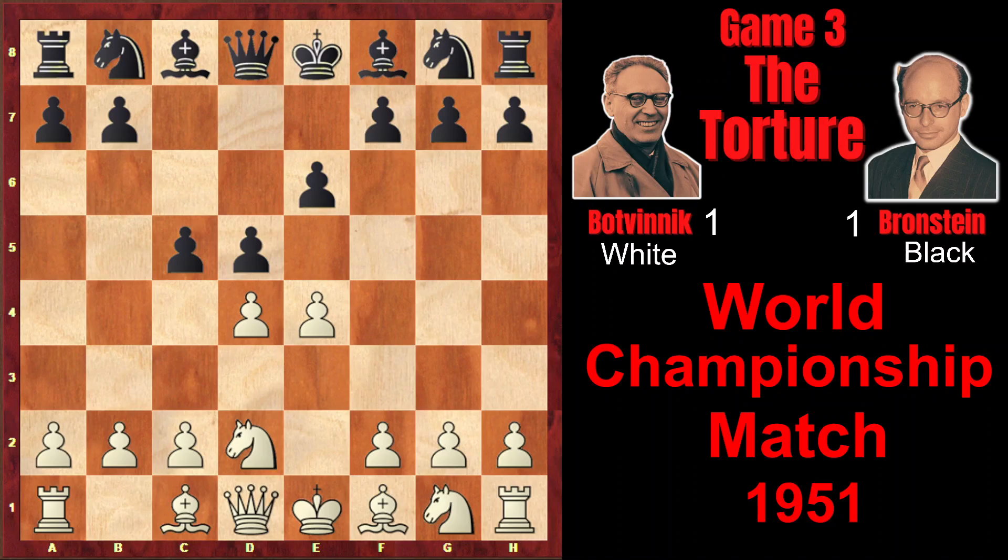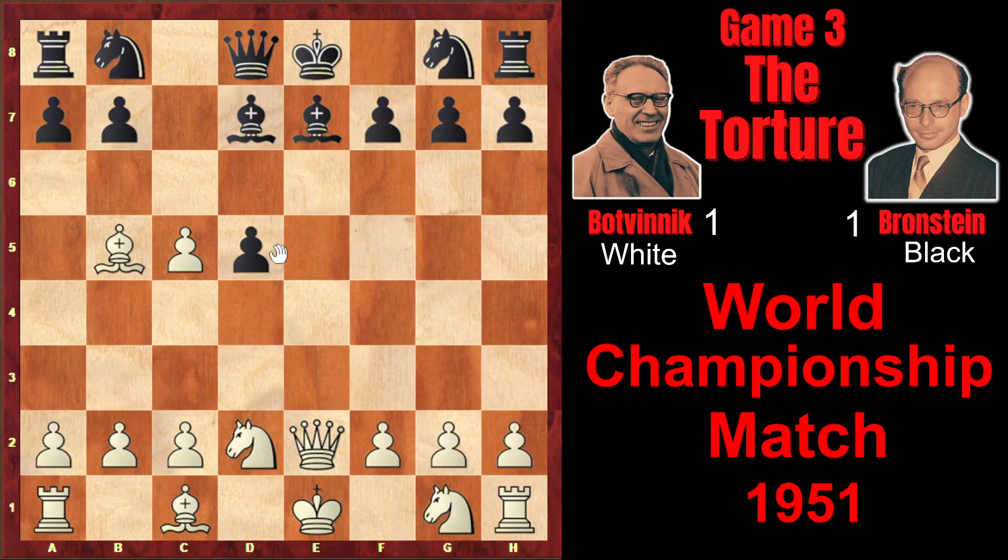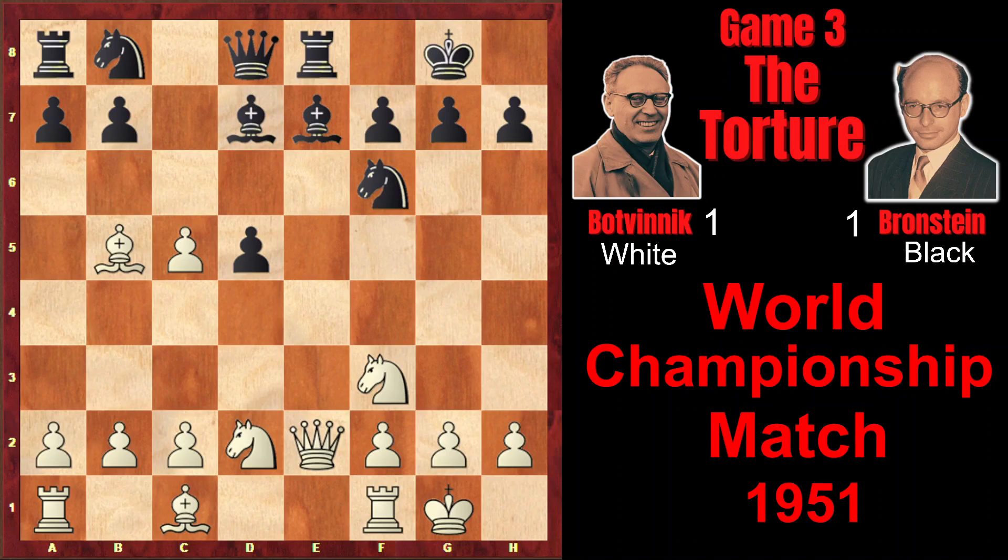Nd2, c5, and now black inevitably gets the isolated pawn after exd, exd. Bb5 check, Bd7, Qe2 check, Be7, and dxc. As you see, the pawn is isolated now. Nf6, Nf3, castles, castles, Re8, Nb3, Bxc5.